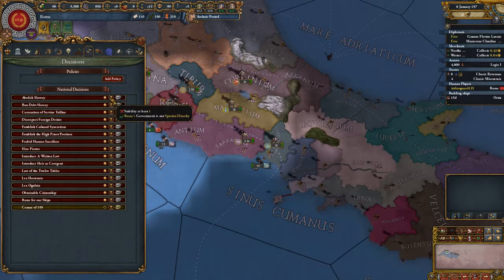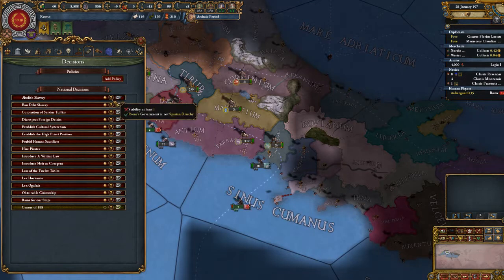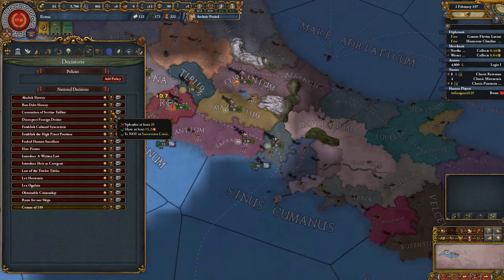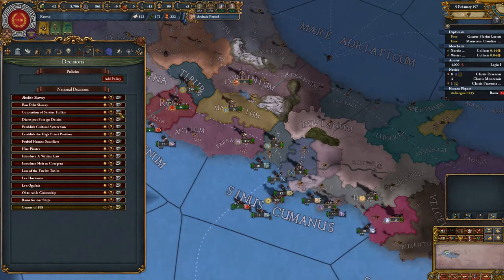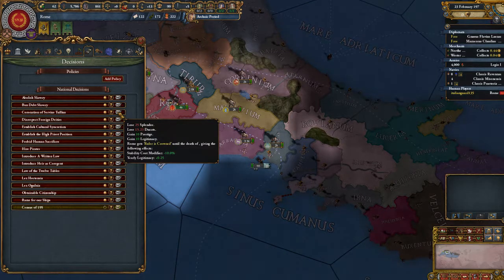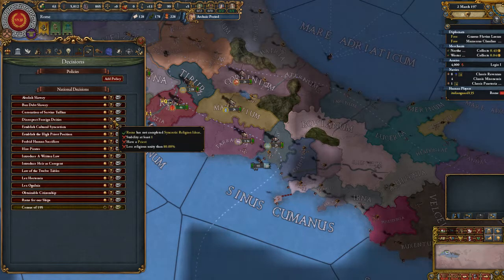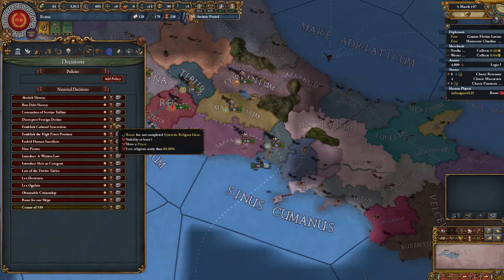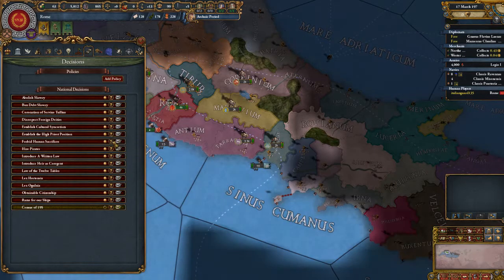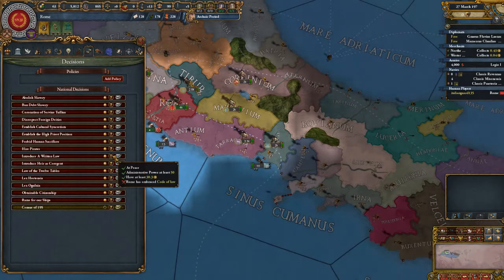What can I do? Stability at least one. Ban debt slavery. Coronation. Some critical religion. Forbid human sacrifices. Written law.